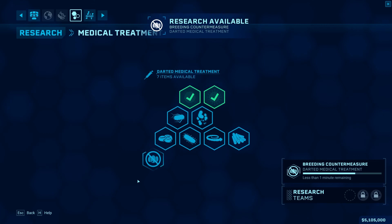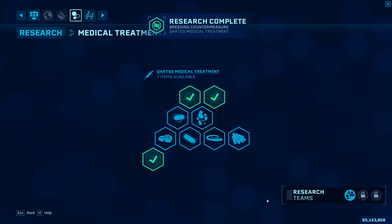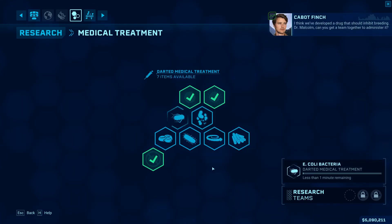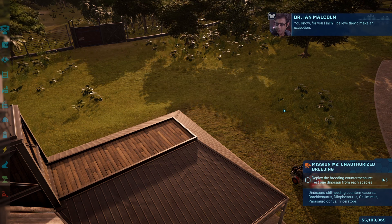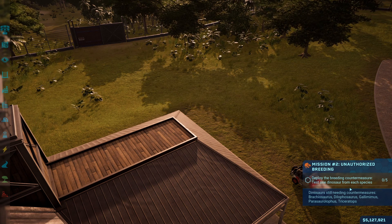Alright, we are researching breeding countermeasures as requested. We're obviously going to be able to dart the dinosaurs so they cannot breed. Task done — we've developed a drug that should inhibit breeding. Dr. Malcolm, can you get a team together to administer it? A ranger team can shoot them with darts while I watch safely from a distance. Deploy the breeding countermeasure — test one dinosaur from each species. And it does not include velociraptors. Thank God for that.